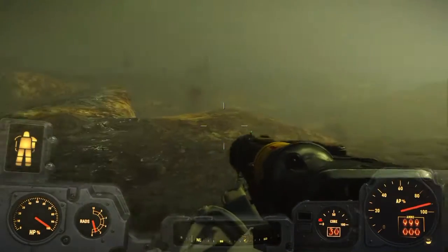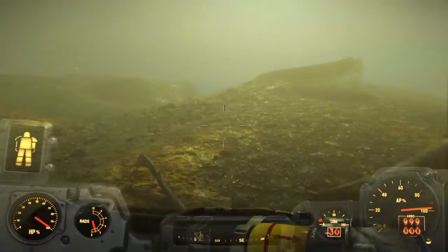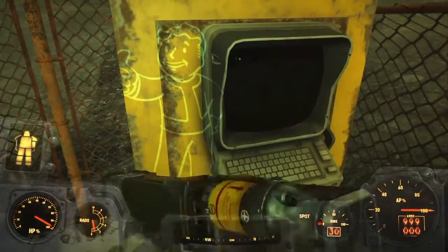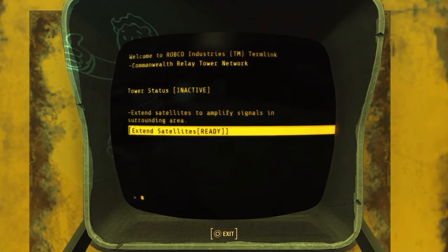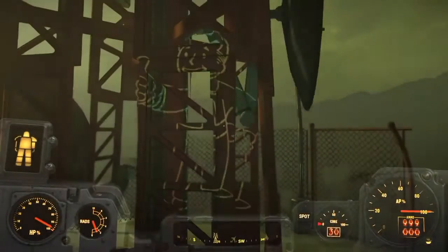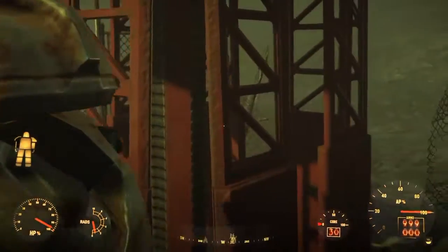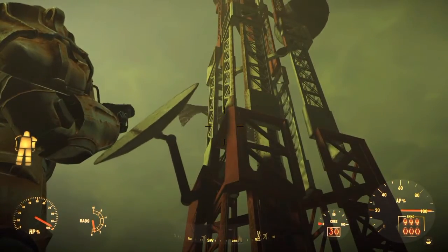Yeah, so I just put together some power armor and went down to the Glowing Sea and I found this relay tower. So I go up to the terminal and I activate it, because why not? And it ends up putting out two different radio signals, as you'll see in a second here.